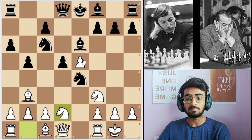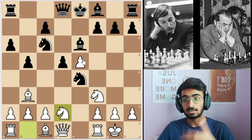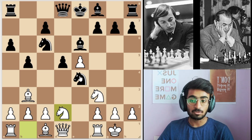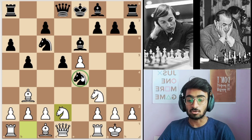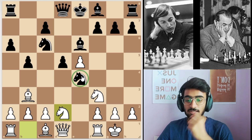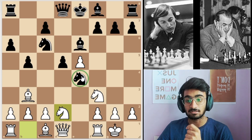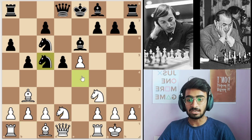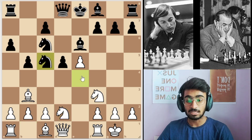White plays knight to d2, again developing and offering the exchange of knights. As you can see, this black knight is very strong, so Karpov is offering the exchange of that strong knight against the weak knight. But Korchnoi denied and took the knight back.